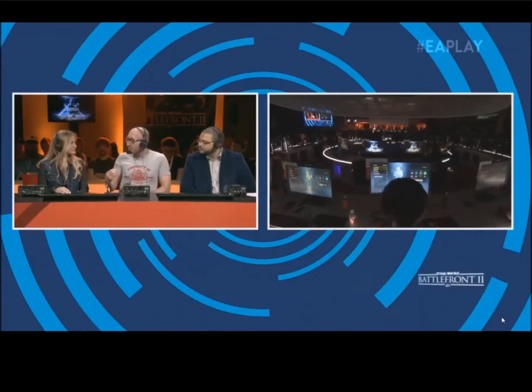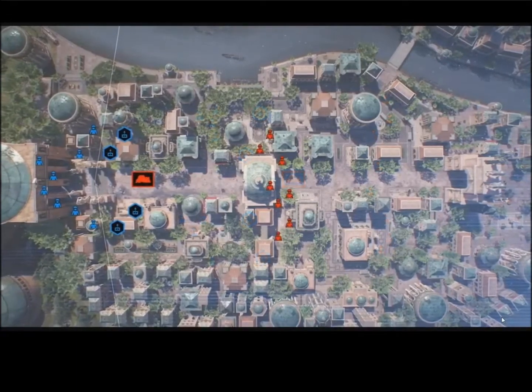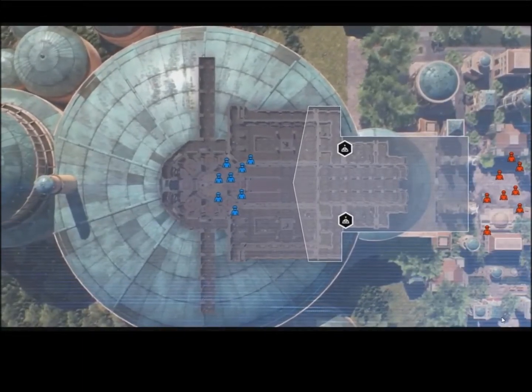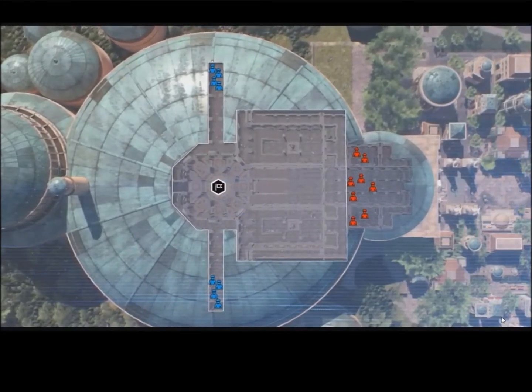If we progress to stage two, the droids need to try to bypass security and make their way into the palace itself. If they're successful, they'll be able to take on the throne room, and there the droids will ideally try to capture that from the clone army. The clone army needs to try to push them out and make that last stand.